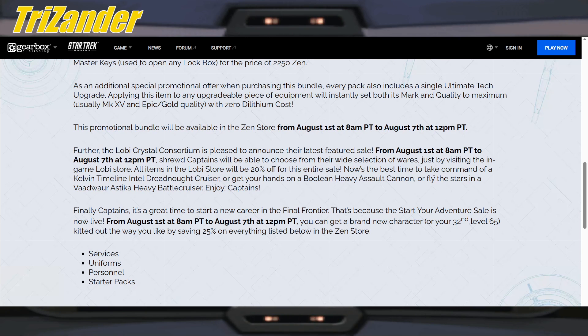Now is the best time to take command of the Kelvin Timeline Intel Dreadnought Cruiser, or get your hands on the Breen Heavy Assault Cannon, or fly the stars in the Vaudwaar Astika Heavy Battle Cruiser. Enjoy, captains.